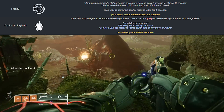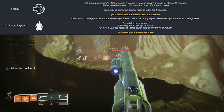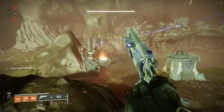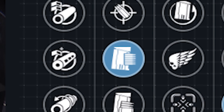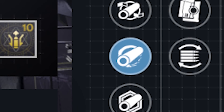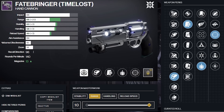Frenzy will have near infinite uptime whenever you're in combat, and you don't really want to have to get a grenade kill in order to get your damage boost procced for your primary. Adrenaline Junkie is not a half bad roll, but I personally choose Frenzy for the god roll. For the magazine, we're going to go with Pended Mag. For the barrel, we're going with Hammer Forged Rifling. And for the masterwork, we're going with a range masterwork. That's the five out of five god roll for the Time-Lost Fatebringer.